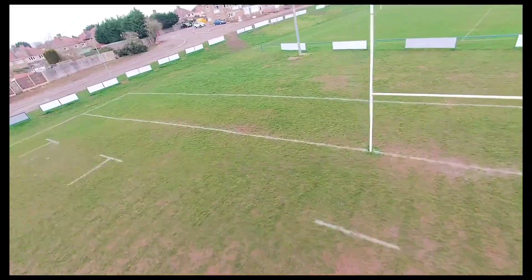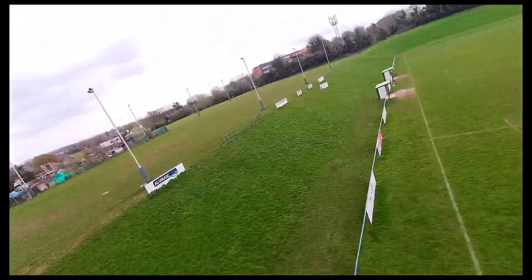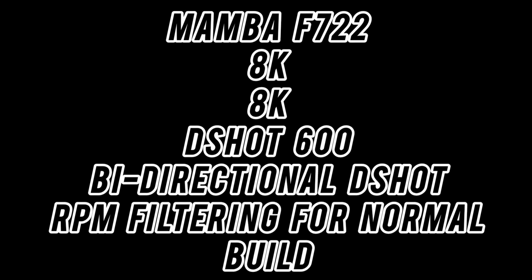My RC link is 250hz — that's obviously your preference — ExpressLRS. Here are my actual rates. As I'm running an F7 processor, my PID loop is 8K/8K and DShot 600. I'm running a normal build with RPM filtering, and lastly I'm running 25 on my dynamic idle.